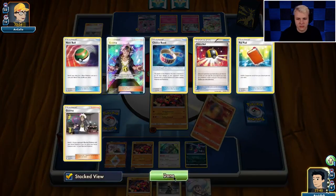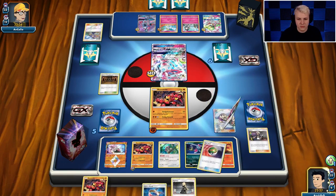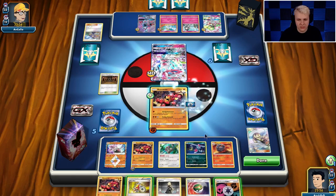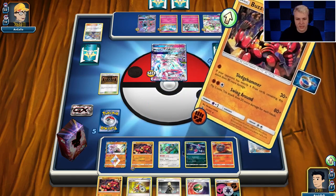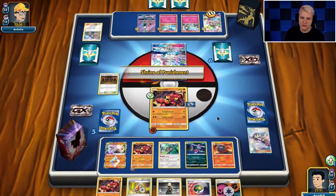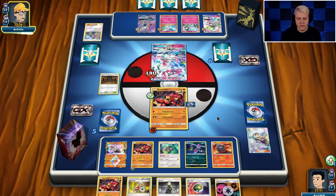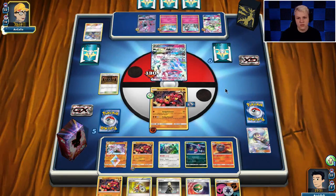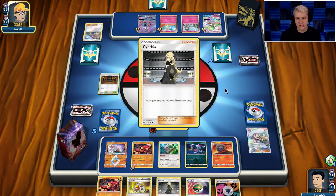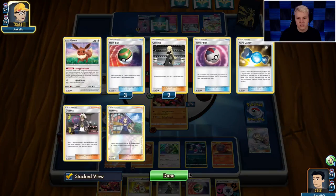I think I'm just going to Smooth Over a choice band and start hitting harder with Sledgehammer. I don't really see a reason not to be hitting harder. Don't need to attach a Unit Energy — everything is basically a one-prize attacker. You rarely set up the Sledgehammer or Swing Around in this deck. I want to save Unit Energy for Weavile if possible. Gardevoir's got an energy — there's the Cynthia finally.